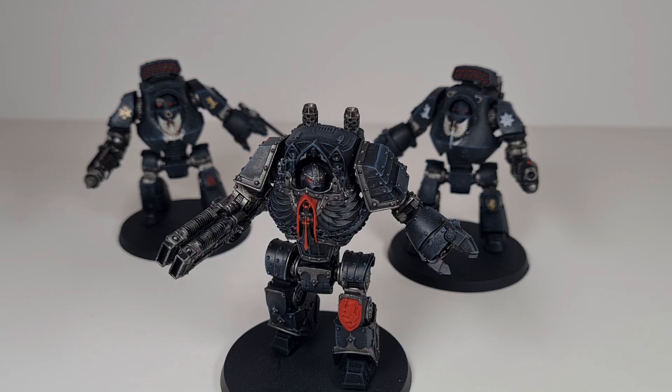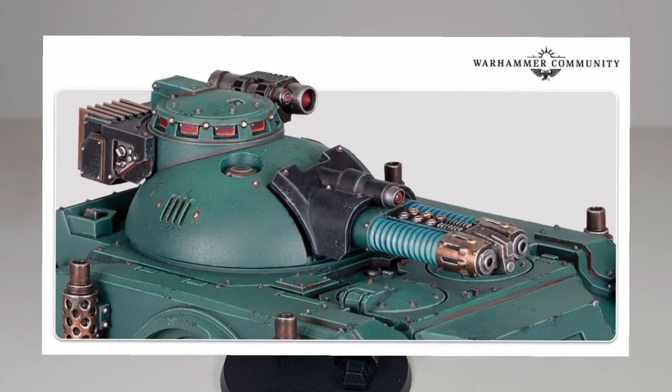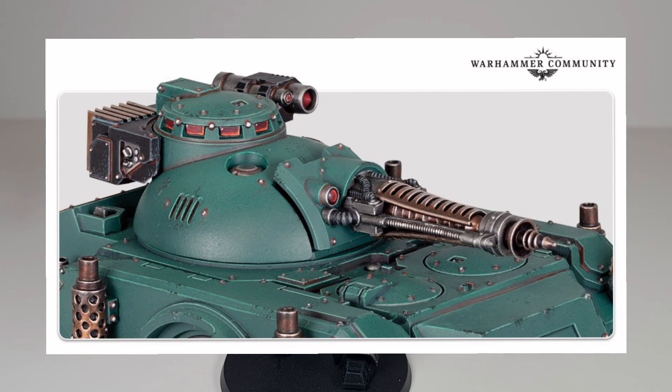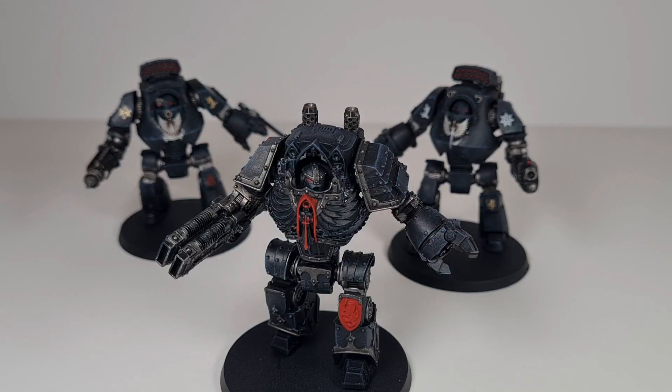I'm going to start with some Heresy news from the Warhammer Community website during the week on Heresy Thursday — the Predator support tank. It's another Predator variant coming with four or five different main guns: the new Executioner Plasma Destroyer, which is a pretty gnarly-looking twin-linked plasma cannon; a Magnum Melter Cannon, basically a melter gun on steroids; a Flamestorm Cannon for when you just need more flame; a Heavy Conversion Beam Cannon; and last but not least, a Neutron Blaster which has something to do with radiation.